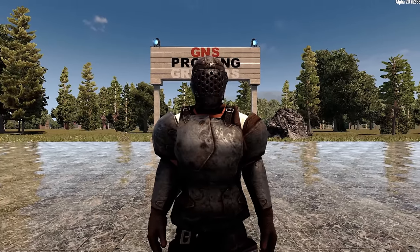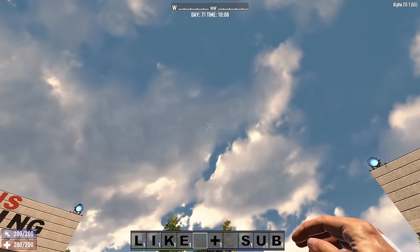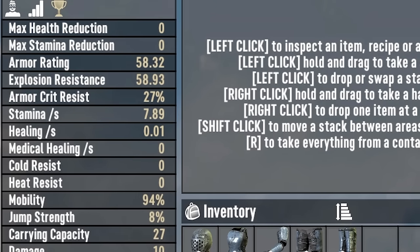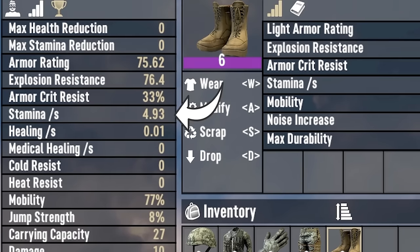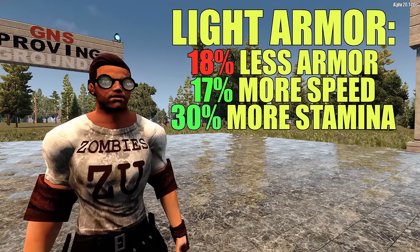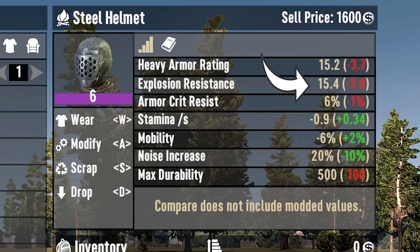Comparing quality 6 steel armor to quality 6 military armor with maxed-out perks: military armor offered an armor rating of 58 — meaning 58% of incoming damage would be deflected — with mobility reduced by 6% and stamina reduced by 21%. Steel armor offered an armor rating of 76, but mobility was reduced by 23% and stamina by 51%. To summarize: light armor offers 18% less damage resistance but gives 17% better mobility and 30% better stamina. Light armor also produces 10% less noise, has less explosion resistance, less durability, and marginally less critical injury resistance.